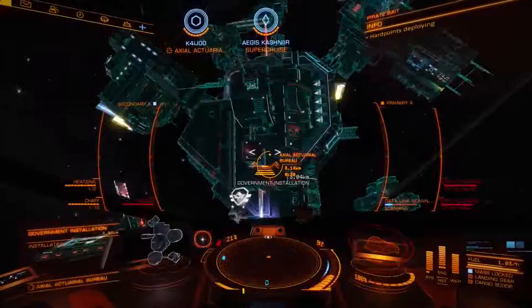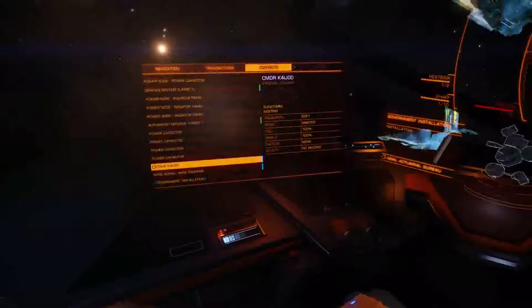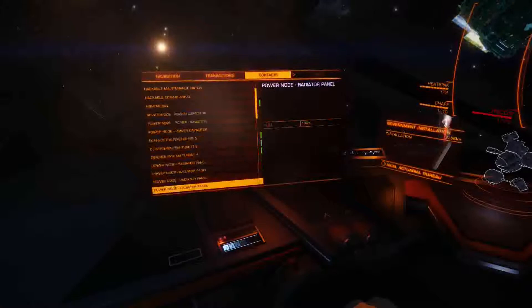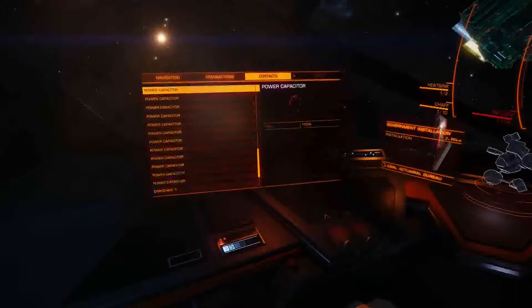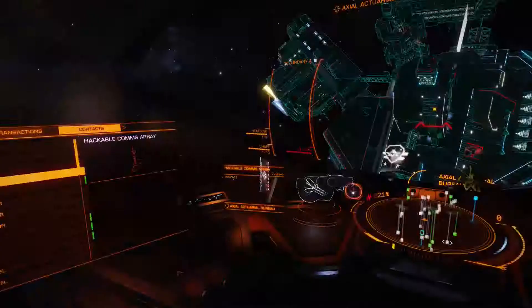Basically you target the actuary thing and then scan it with your data link scanner. That's going to give you a whole bunch of sub-targets. You go over to your comms panel and you'll have a bunch of targets — you'll find a hackable comms array and a couple other hackable things. This is pretty much the same for any of these facilities like this. You can do this anywhere.